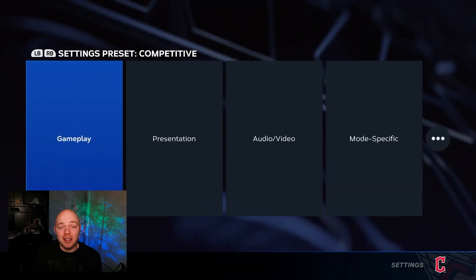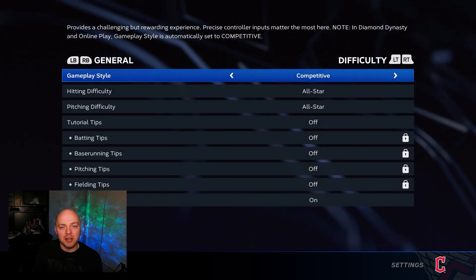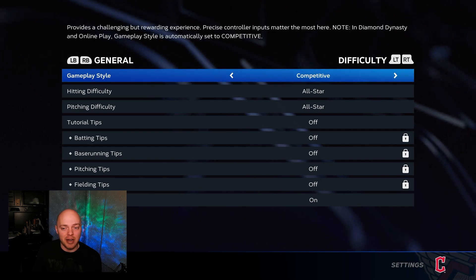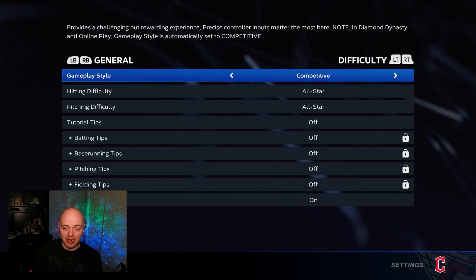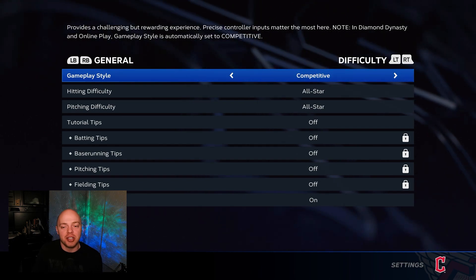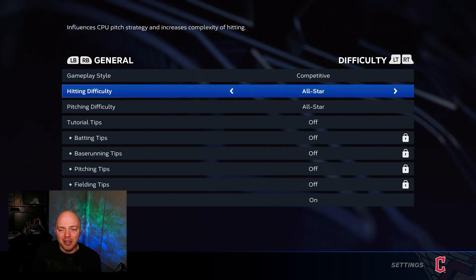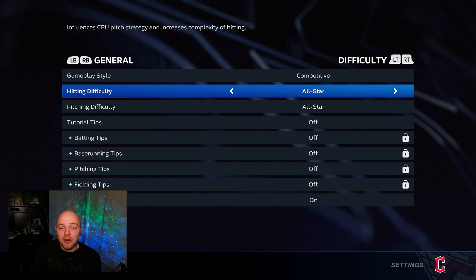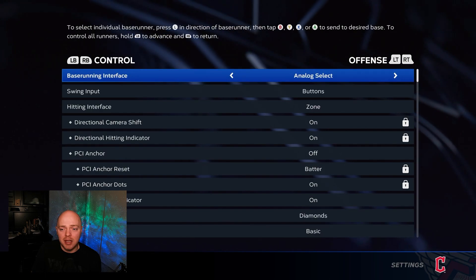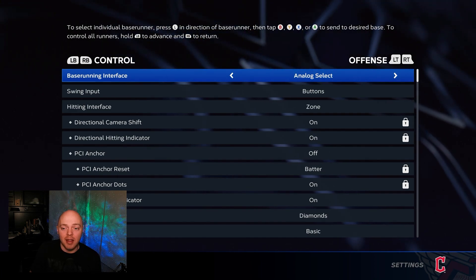If you guys are new here, be sure to subscribe to the channel and leave a like on the video if this helps you out. Let's start off with the settings. If we click on the settings option and go into gameplay, they changed up the menus a little bit. So if you're having a hard time finding the PCI, camera view and all that, they're all in different tabs now. Starting on the general tab, set this to whatever you want. When you're looking for PCI, it's going to be in the control option — just hit right bumper once.